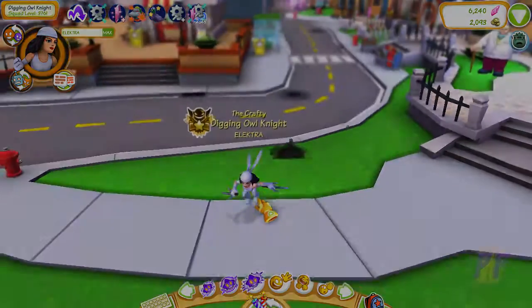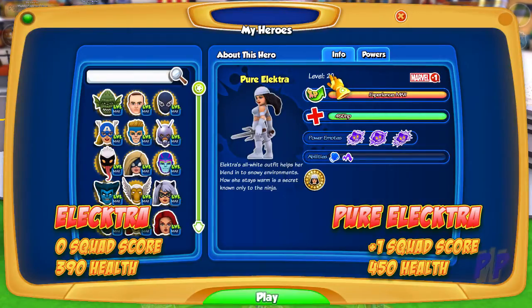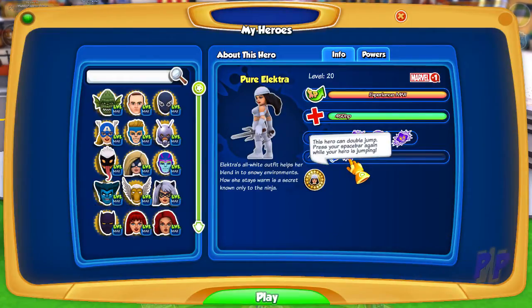Let's start off by looking at those stats. On your first pick up, Pure Electra adds plus one to your score, as opposed to zero for the regular Electra. And at level 20, she's got 450 health. She's still mostly melee and she does double jump.